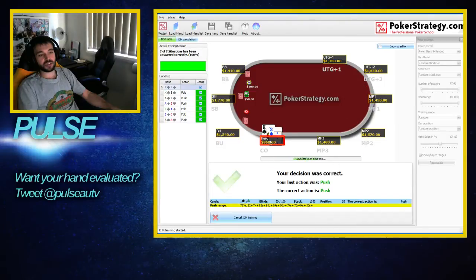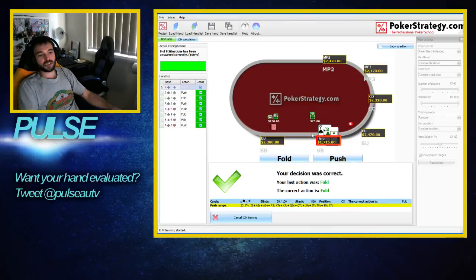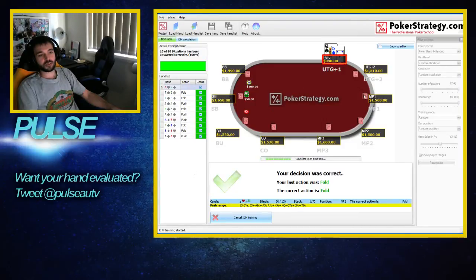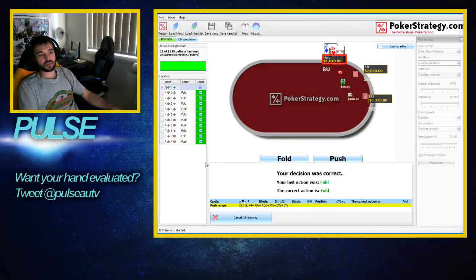Pocket jacks, that's easy. King-3, 9 big blinds here in the cut-off, not really strong enough, so let's fold that. 7-2 in the small blind, 11 big blinds, I think this is a fold — that's correct. But it did tell us that we should have pushed there in the small blind with 80% of hands, so that's quite a loose range. Ace-2 offsuit, early position, 12 big blinds, no antes — I think this is a fold. Queen-5 under the gun, 9 big blinds, seems like a fold. Jack-5, we're in the money because this is a nine-handed game, but yeah, Jack-5, 10 big blinds, thinks it's a fold.